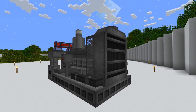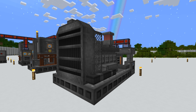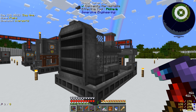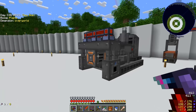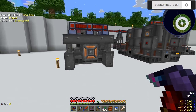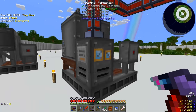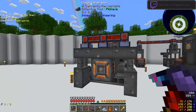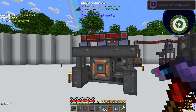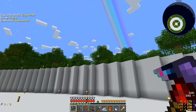Welcome back everybody to another episode of Project Ozone 3 Kappa mode! Last episode we ended up making the diesel engine but ran into issues with having fuel to power it. The Twilight Forest is full of oil, but processing it requires building a huge distillation tower needing stupid amounts of steel. Commenters pointed out that since we have the industrial fermenter and squeezer, we should look at making biodiesel instead.